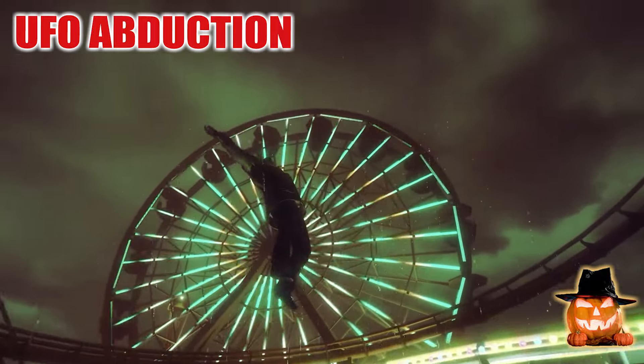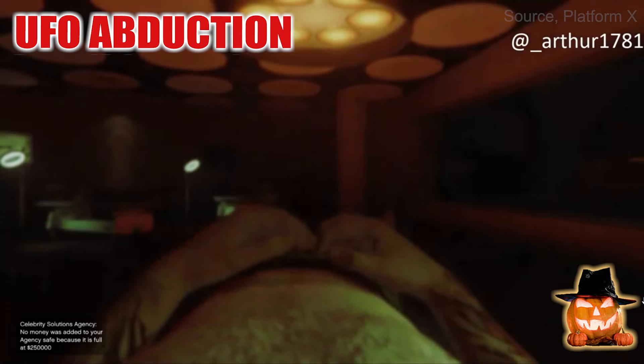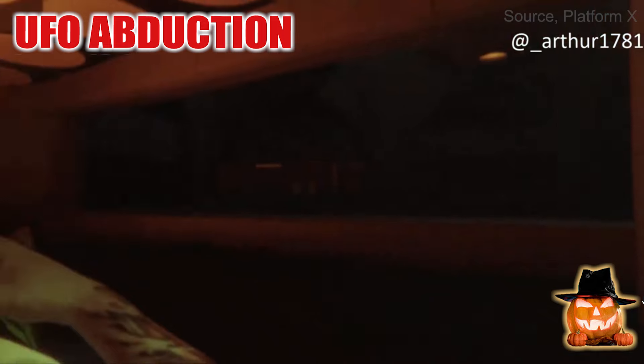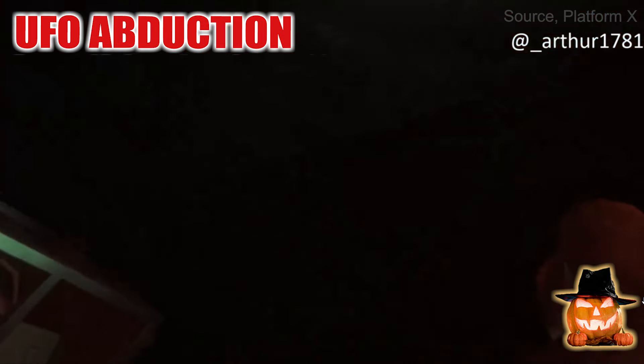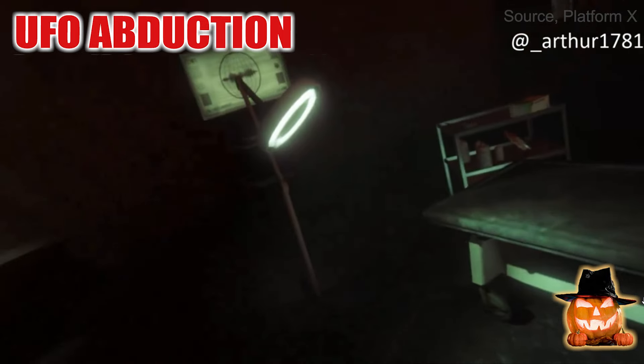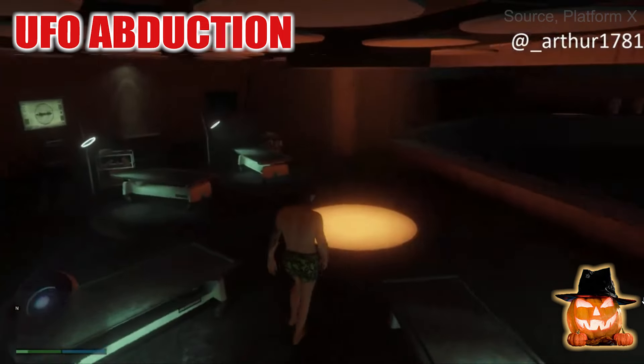You now have a 50% chance to spawn inside the Fort Zancudo bunker — it was 25% last year. After you get abducted by a UFO, you will spawn in a research facility inside Fort Zancudo. You can walk around freely for 10 minutes, until gas will be released, which makes you pass out.